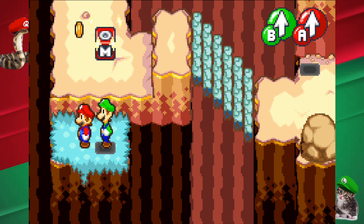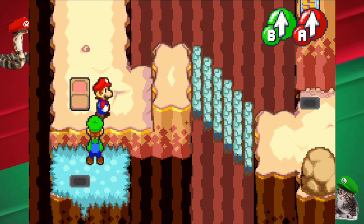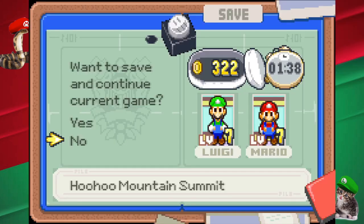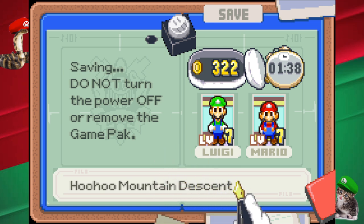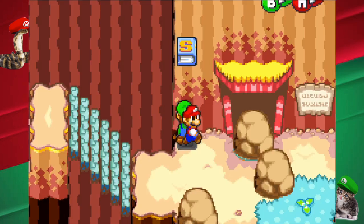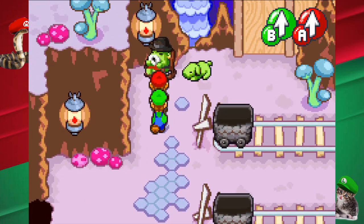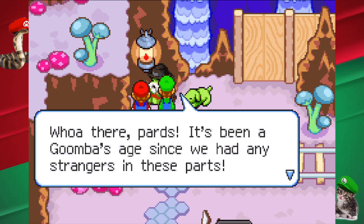Hey Brian, do you remember the time we had to climb the Hoo Hoo Mountain to get the Hoo Hoo Block from Pobladodon? No Peter, I don't remember. Hey Peter, remember the time you and I had to climb up the Hoo Hoo Mountain and get the block? Sorry, I got the bit started, guys. Al, I thought that voice was retired. What retired it again? The king of all cosmos, so whatever.